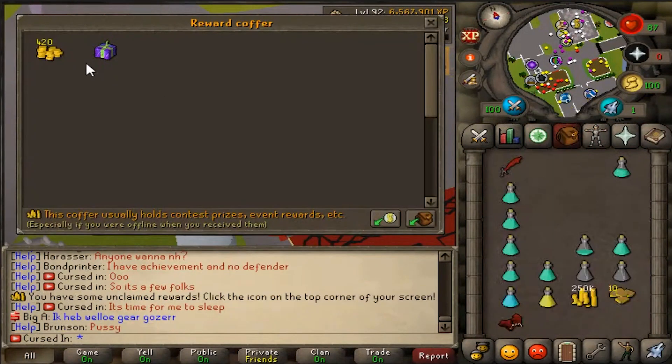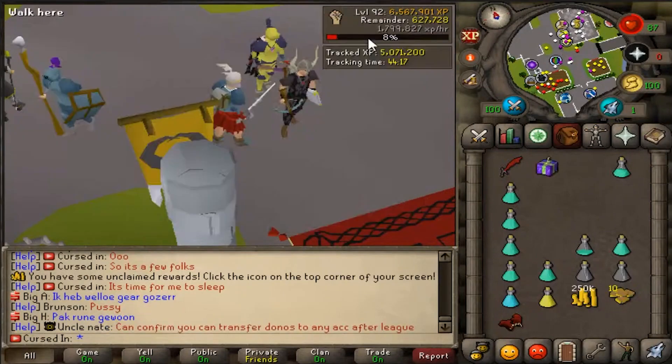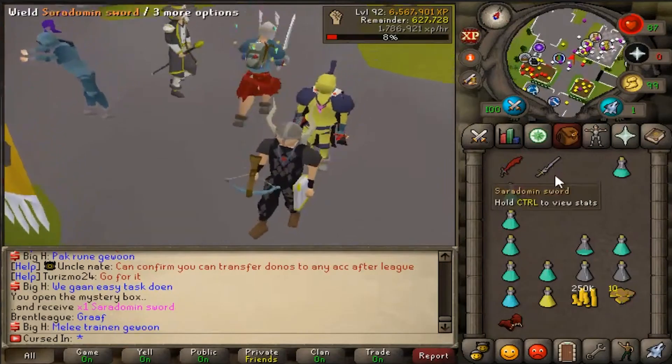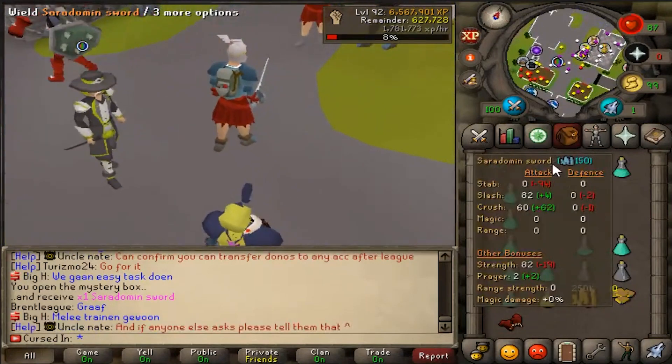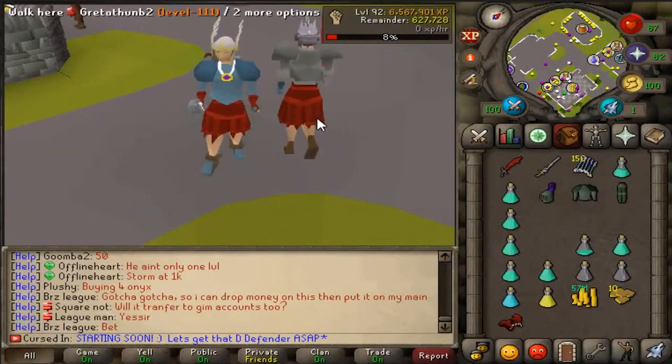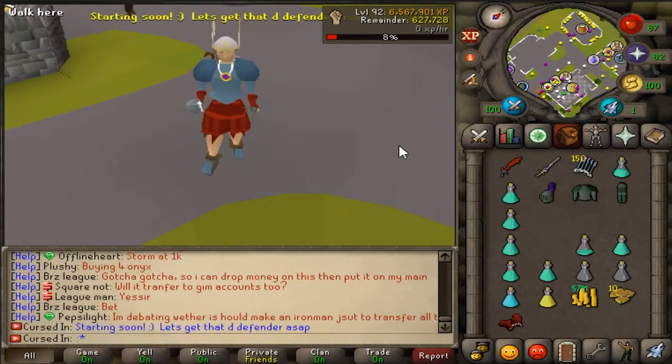We're going to go to home. We got 420 GP from Nate and a Donator Mystery Box — what do we get? A Sara Sword. That is some free 150 Rune coins.